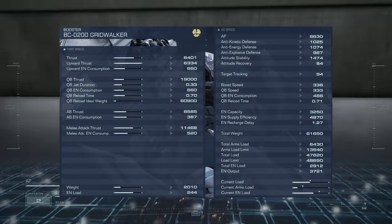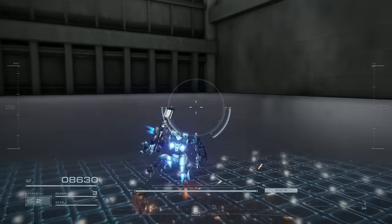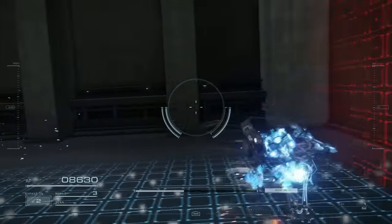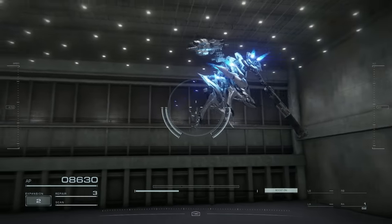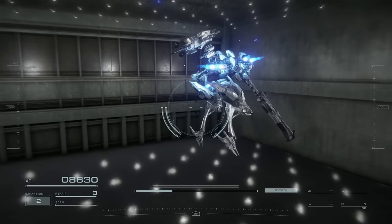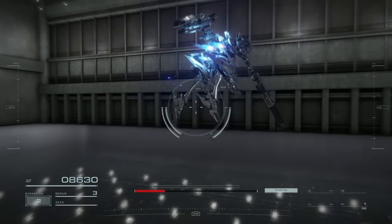Next, it's the Gridwalkers. These boosters are relatively light, though they don't necessarily specialize on speed nor quick boosting. Their gimmick is the superb vertical flight speed, being able to go up and down at ludicrous speeds. These are ideal for lightweight floating builds.